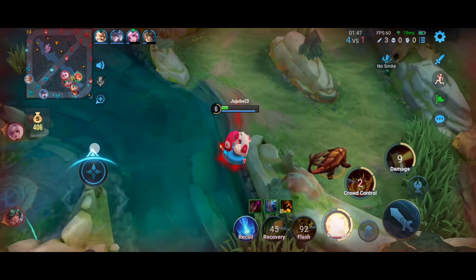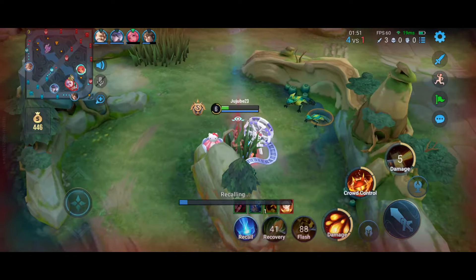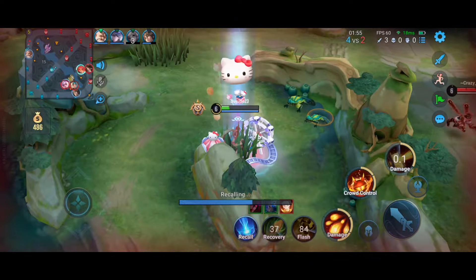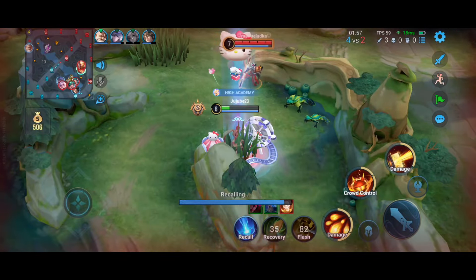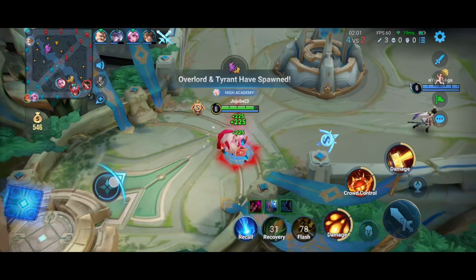You're not really punished if you miss an ultimate, so it's kind of encouraged to constantly use it every time you see an opportunity. I got really lucky escaping here because the enemy decided to focus on one of my teammates instead of me, so I just walked upwards and got out.